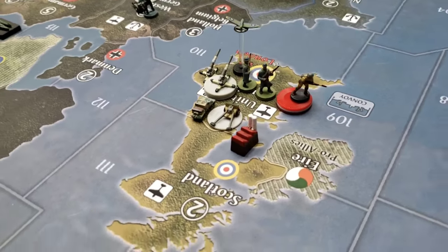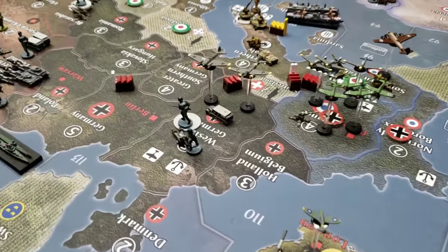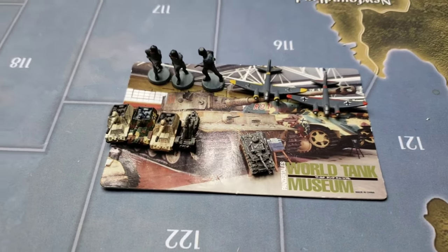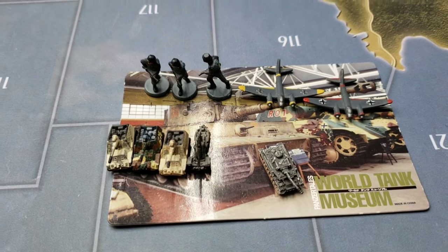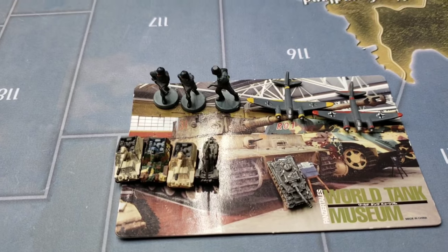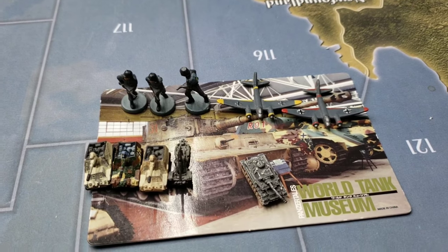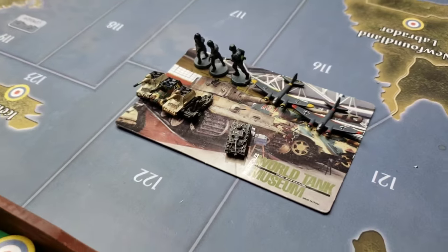Might he consider Sea Lion again? We shall find out. Let's see what purchases the Germans made. German high command decided to purchase five IPCs worth of tech dice. To get a technology you need to roll a five or six — and that's exactly what happened: Sired rolled a five out of five dice.